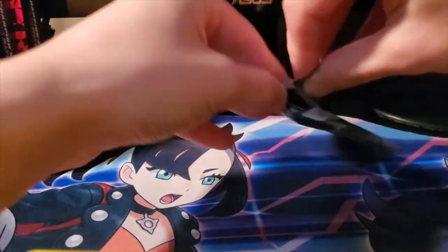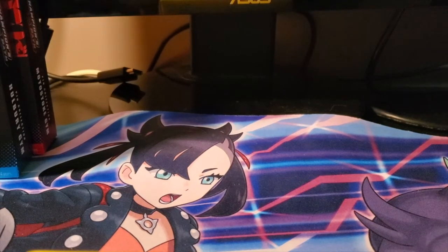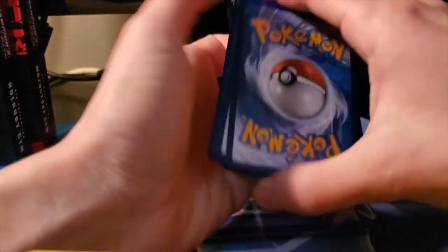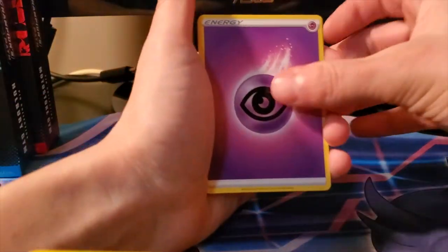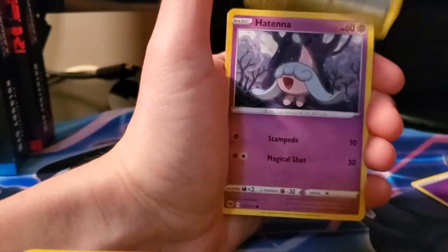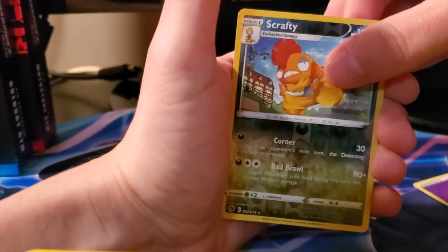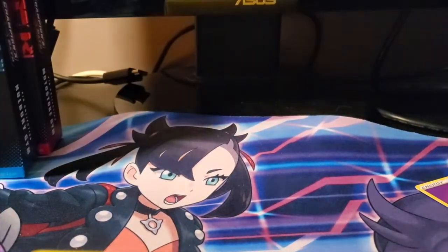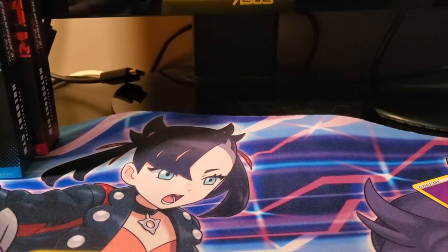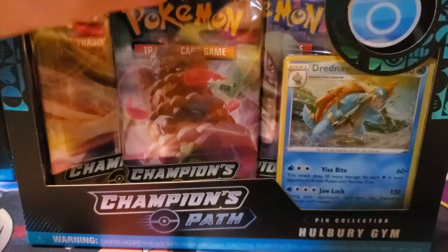And then for the final one out of the Milo boxes - a bit of fire out of this one. We got Psychic Energy, Bead, Kabu, Liepard, Linoon, Antenna, Swablu, Scraggy, Carvanha, reverse Scrafty, and a holo Machamp. You gotta have a Machamp in these Champions Path openings - you cannot have a Champions Path opening without a Machamp.